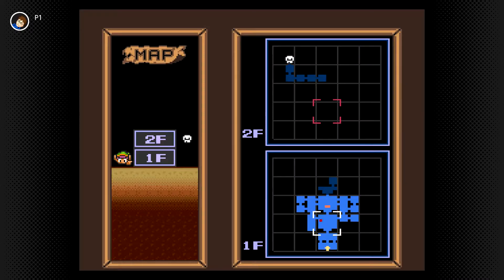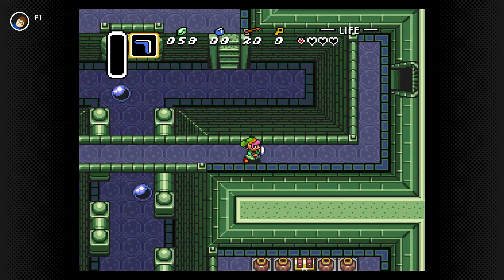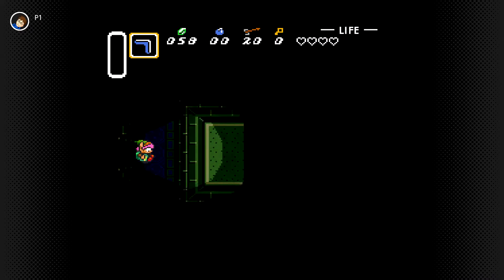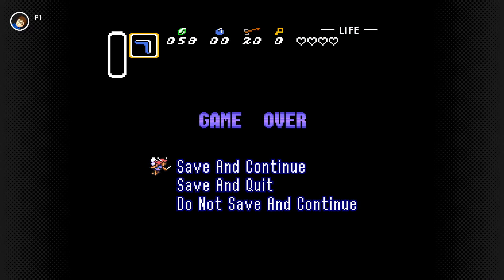Where haven't I gone? I haven't gone straight up — I need a key for that. How do I get up to that boss? I think I might need to get a big key from somewhere. Let's go through here and hopefully get some hearts so the low health beeping stops. Game over. Save and continue.